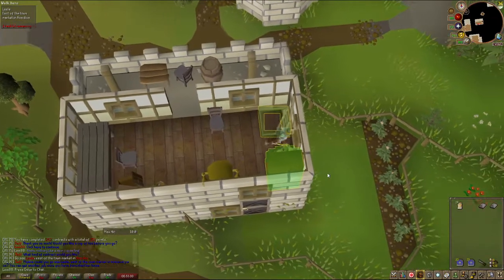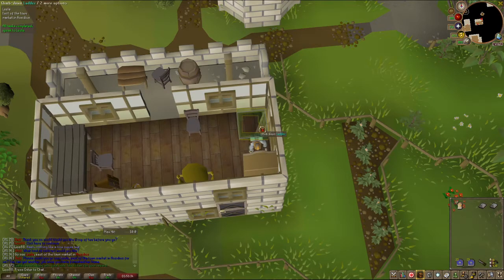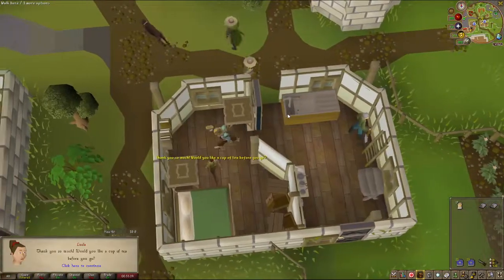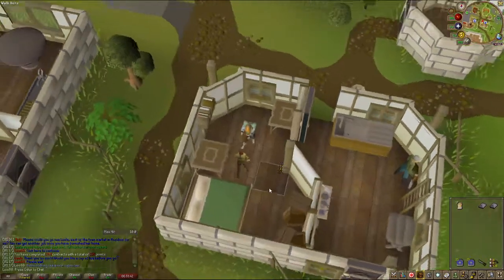Just go fast, use the Contact spell to get your next contract immediately, and always make sure if you're low on run energy to talk to the NPCs and grab your tea — it restores your run energy. And that's the video!